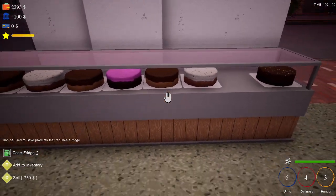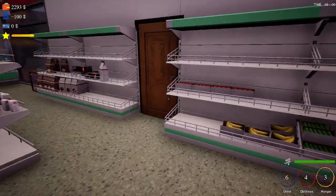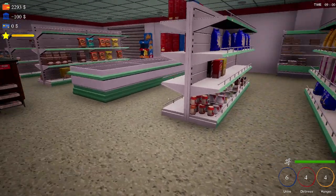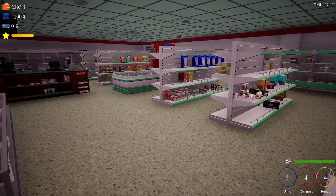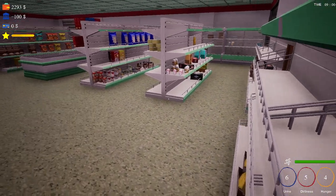Over here we have our cake display, which I put recently. And as you can see, this is our fruit area — I wouldn't normally put that by this, but there really was nowhere else to put it. As you can see, we've built this store up quite nicely, and we still have a few more decisions to make about this area here. Just stay tuned and we're going to do that.